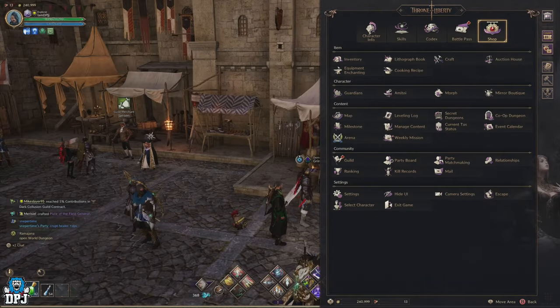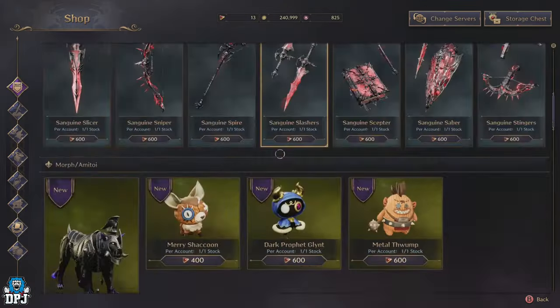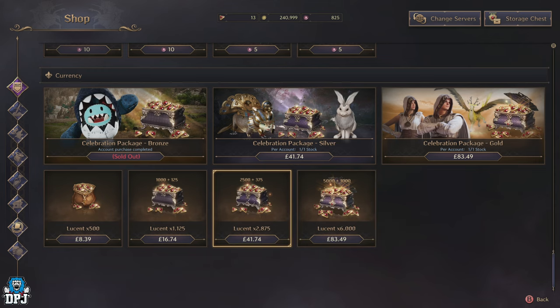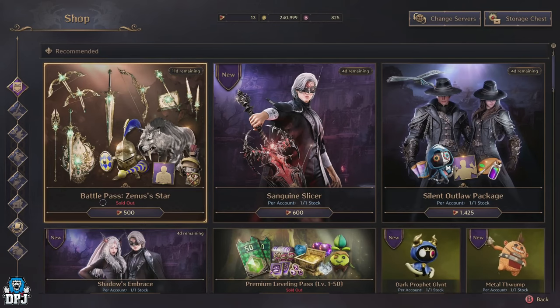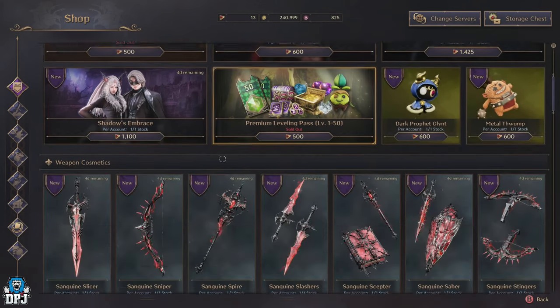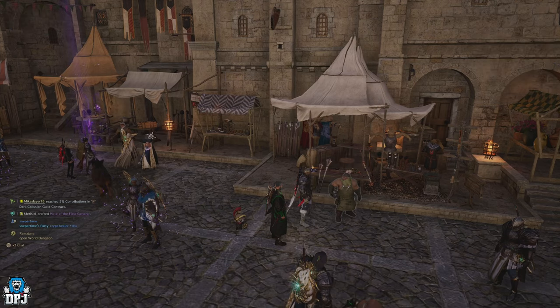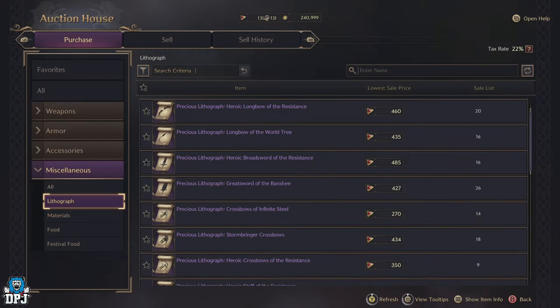Next up we have Lucent. Lucent is used to purchase items from the auction house, the shop, and more. It's the currency in Throne and Liberty you purchase with real life money to buy things from the store, in regards to cosmetics and even more. It's also a currency you can earn in-game via the auction house by selling things you've played and farmed for.